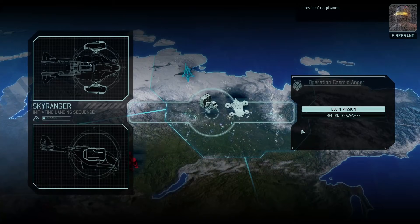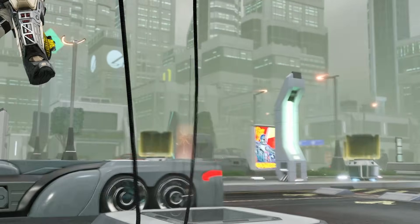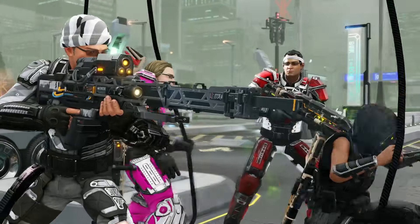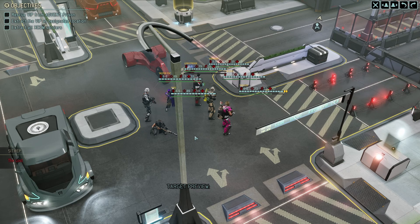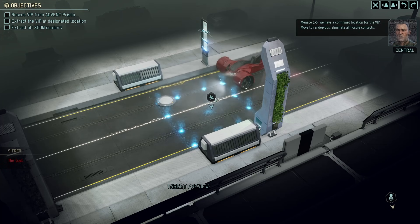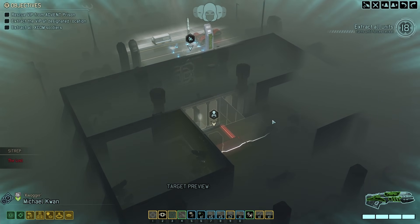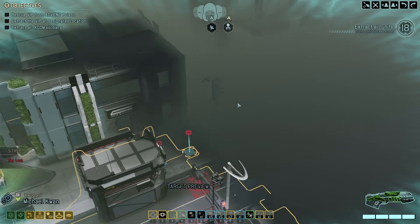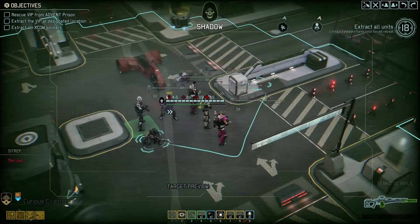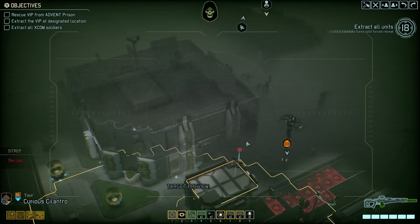New supply drop is coming in one day, so we'll have more supplies for further gear upgrades. We received an emergency request from the spokesman asking for our help in freeing a VIP sympathetic to the resistance cause. Advent forces are holding the captive somewhere in this area, and we're expecting a steady contingent of reinforcements to back them up. Lock down the area and secure the VIP. Menace 1-5, we have a confirmed location for the VIP - there's the extraction zone. Move to rendezvous. Eliminate all hostile contact. And the VIP is right next to the extraction zone.